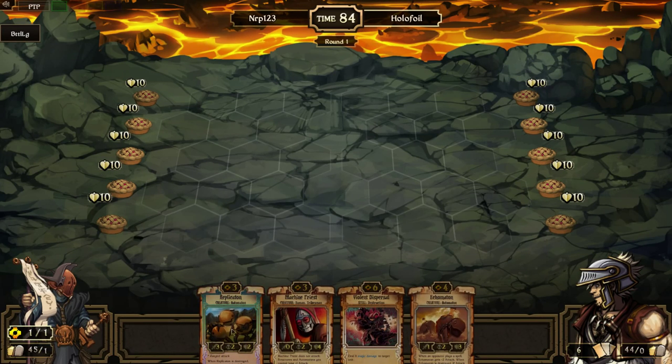Replicaton isn't the best turn one play because I don't have the two extra resources there. Machine Priest, eh. I hope I topdeck like a forge or a scout auto.